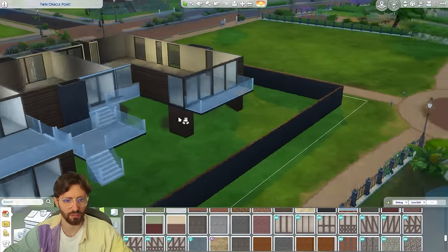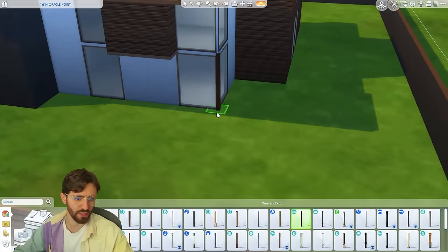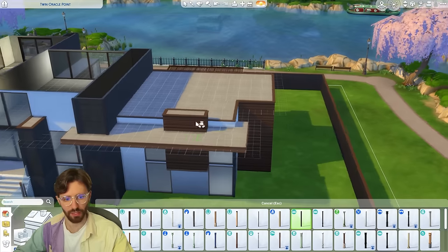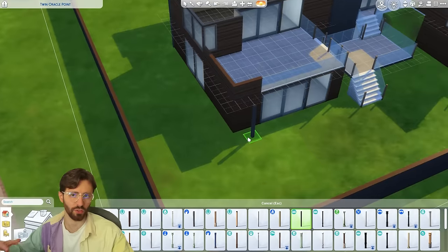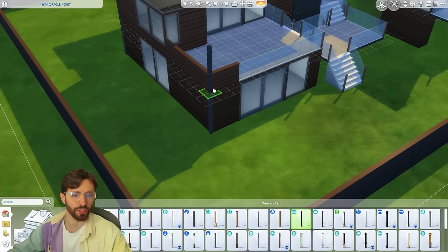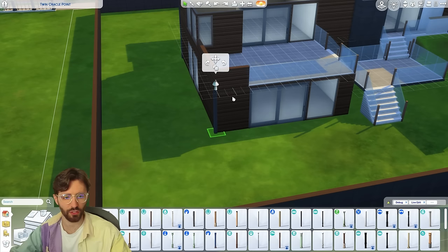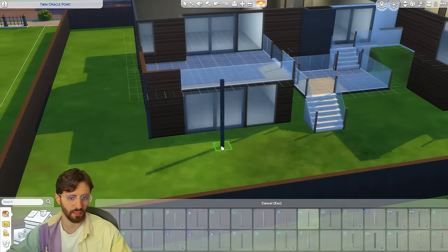On the other side we'll keep it simple and pretend this is the garage entrance — since we don't have cars, we don't need to worry about that. We can put this cute little mailbox from Snowy Escape here. I'm adding more pillars on the underside to make more sense structurally, and we can cover some of it with foliage. I want to try putting columns in to help frame the building — I'll make them black and add more around the edges of the whole build.